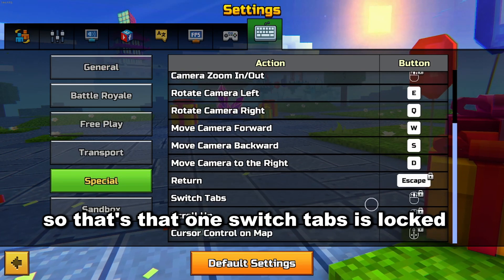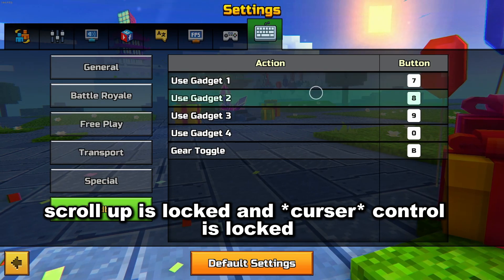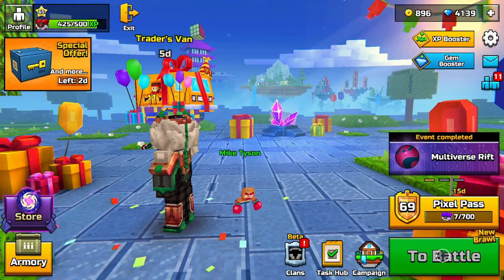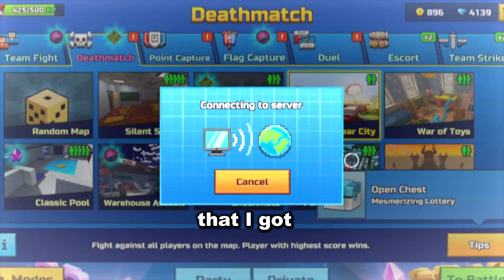If I want to get out of this menu I'll press Escape — that's how that works. Switch tabs is locked, scroll up is locked, and center control is locked. For sandbox I don't even really care what these are. I'm going to be getting into some gameplay now, or just showing some clips from some gameplay that I got.